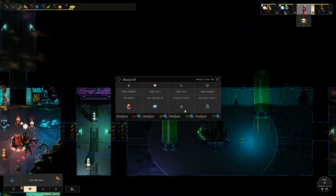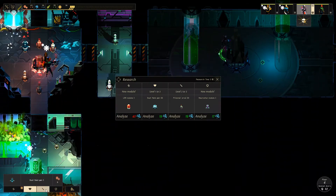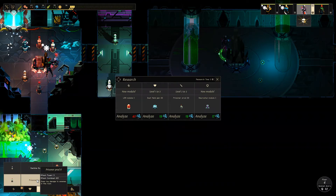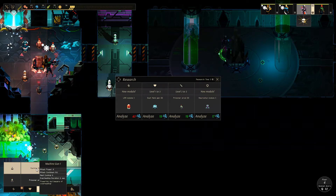Prisoner prod level 3 is also kind of useful — it does 22 DPS. I think we've seen that before. Current one does 18, so that's not too big of a jump. Machine gun one does 40 DPS per second.